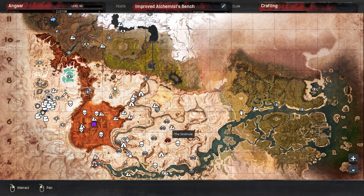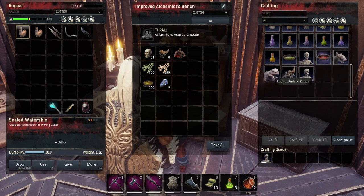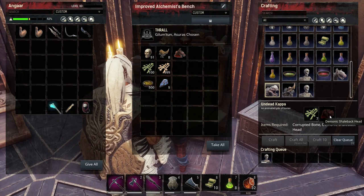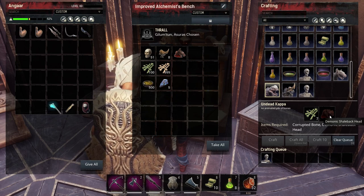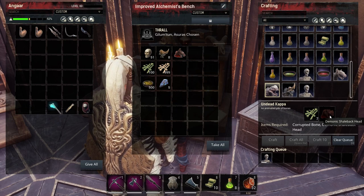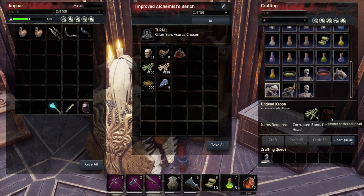There is a summoning obelisk right there too. The kappa is a bit harder because of the demonic shale back head. The only places I've encountered them are either in the War Maker dungeon or the Wine Cellar dungeon — both of which are quite hard dungeons. So I guess you need to be relatively high level to be able to go in and get them.